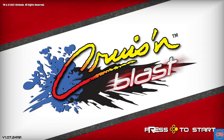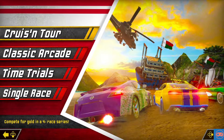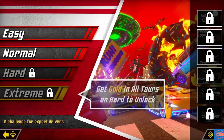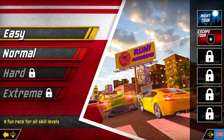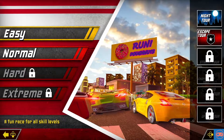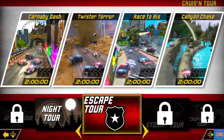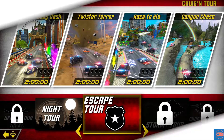Hello everyone, here we go again with Cruisin' Blast. This will be our second playthrough of this game. We will continue on with the Cruisin' Tour. In our first video, we were able to finish the Night Tour and that took us on to the Escape Tour. So we have Carnaby Dash, Twisted Terror, Race to Rio and Canyon Chase. Let's get cracking on that.